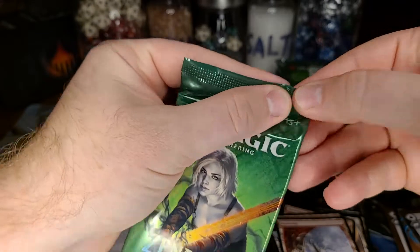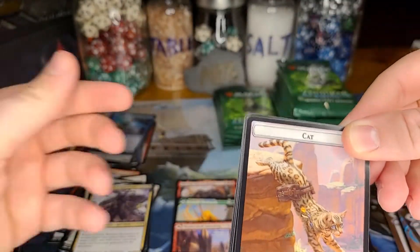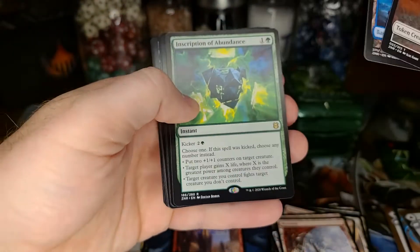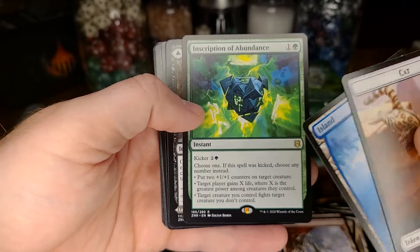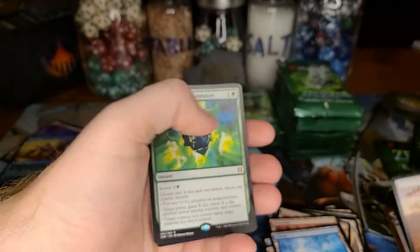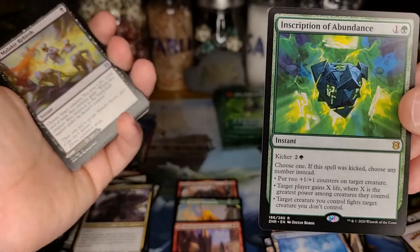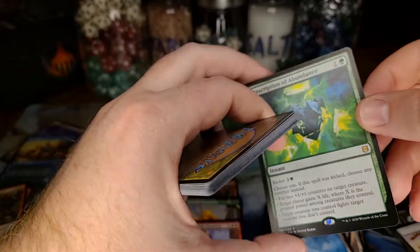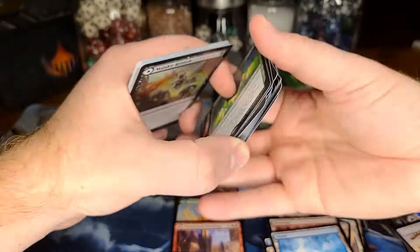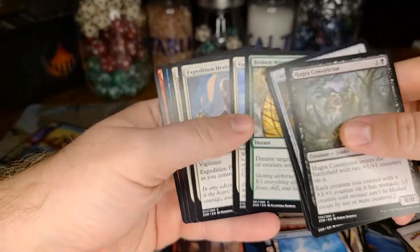That light is flickering. Foil showcase Ruin Crabs will probably run pretty expensive, but I have a Modern mill deck and I've always loved Hedron Crabs. When they spoiled the functional reprint I was ecstatic. I don't understand why this one's an instant and the other two aren't, and I also don't know why they didn't complete the cycle — it really bothers me that there wasn't a red or white one.